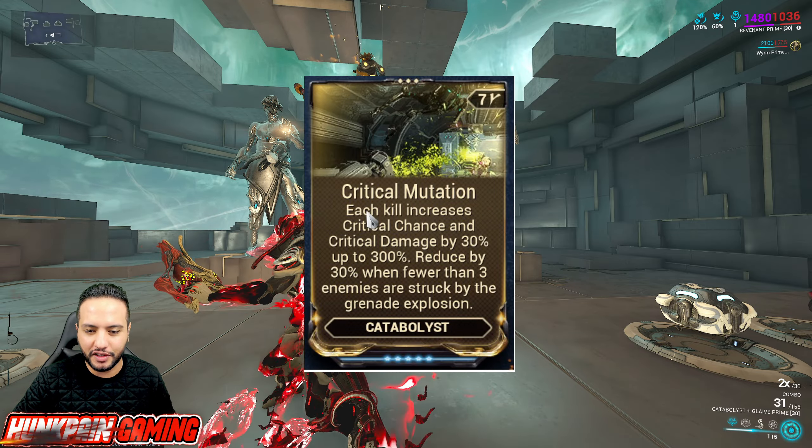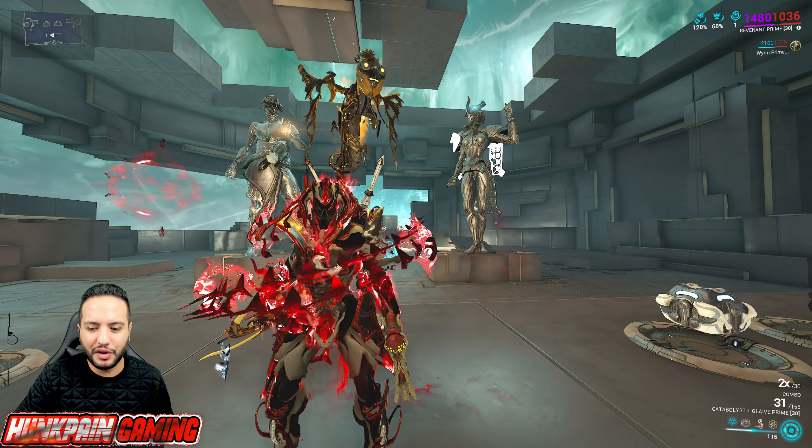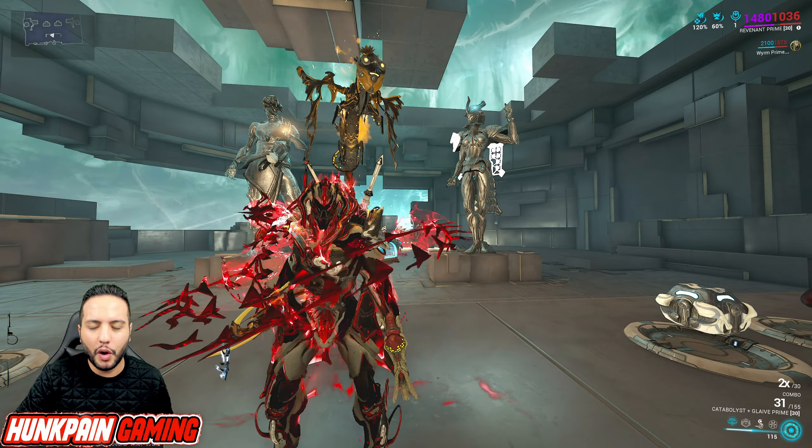Hello and welcome, champions! Another video about Warframe, and today it's about the Catabolyst. The Catabolyst received a new augment called Critical Mutation — each kill increases critical chance and critical damage by 30%, up to 300%. That's really deadly. The augment is reduced by 30% when fewer than three enemies are struck by the grenade explosion. We're gonna go through the builds and everything you need to know.